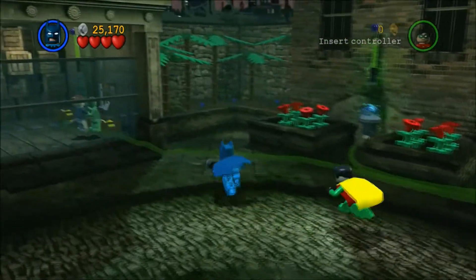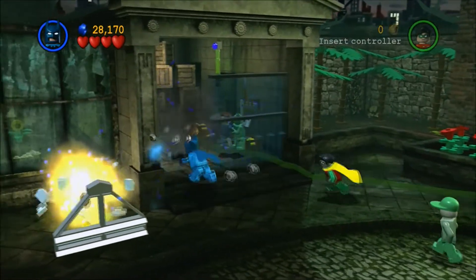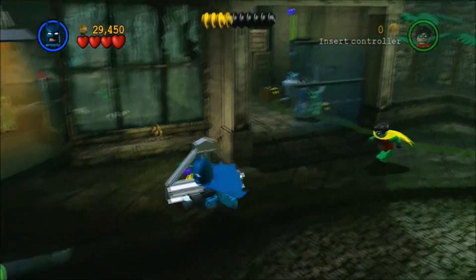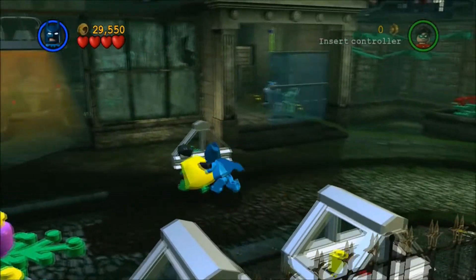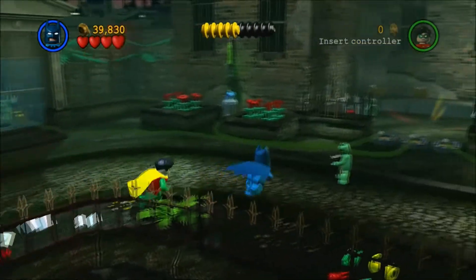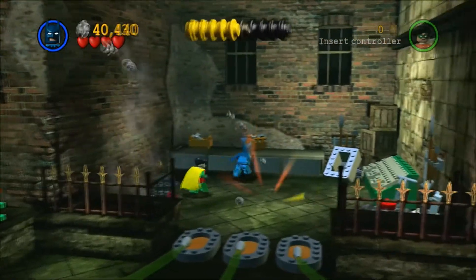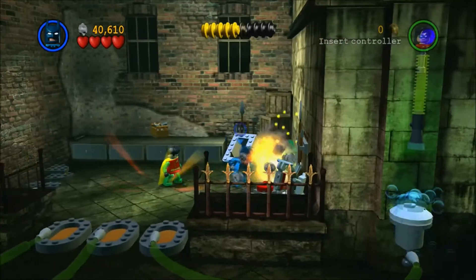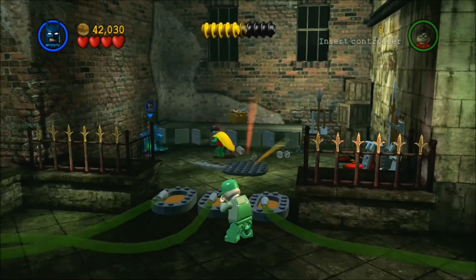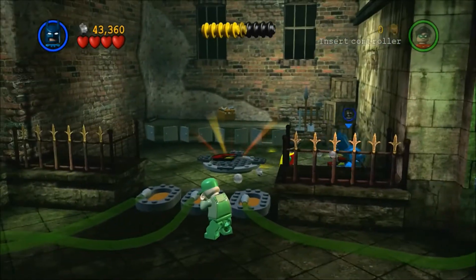I'm just going to have to go to that hostage room. Do I spy blue studs? Yay! I always like blue studs. The shiny lights here mean there's going to be a suit. Given the current surroundings, odds are this is going to be the Robin suit — we've already gotten the Batman suit, so it makes sense.